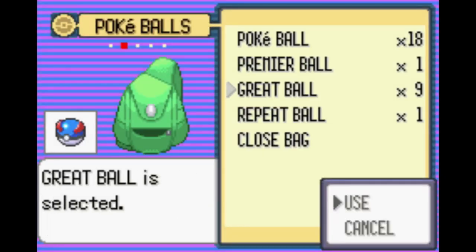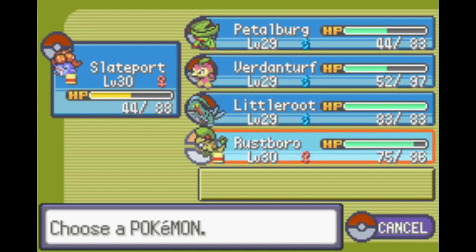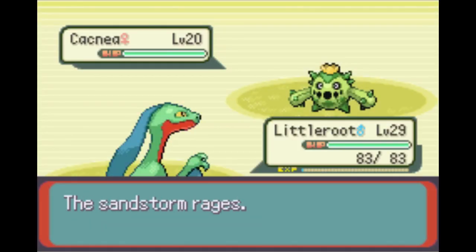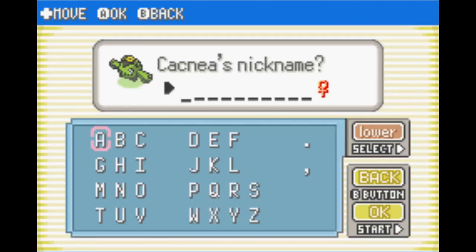We are back - Pokemon Emerald hardcore nuzlocke, only using grass types. This episode we start off going into Route 111, the sandstorm area, to secure that Cacnea encounter. The Cacturne having dark typing and leaning into the special attack that provides for this run could be incredibly impactful, so we grabbed a little cactus.